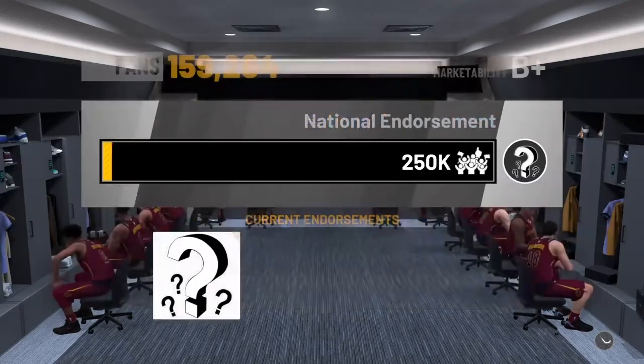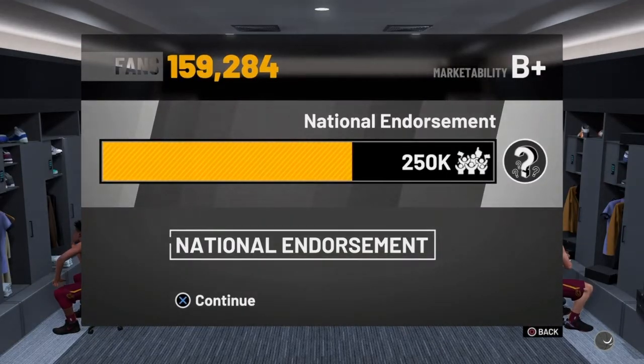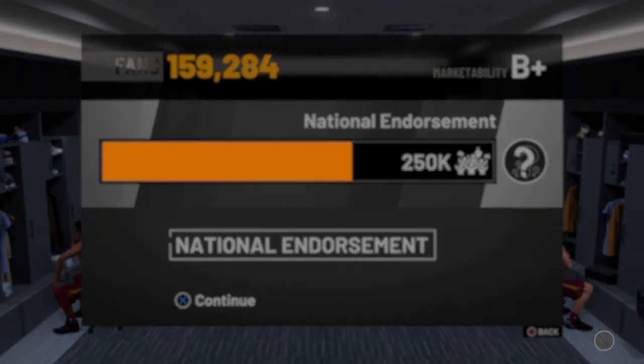Now all you want to do is go to the park with the national endorsement. Make sure to check at the top what type of fans you have — make sure it's like 150-something thousand just to make sure that you have enough. If you haven't, you might need to create a new player, but with this glitch I highly doubt that. Now all you want to do is literally sign with Foot Locker. A lot of people say it tries to make you sign with Gatorade, but before you click X, just make sure that both the arrow and the yellow part is on Foot Locker so you do not get anything confused and mess up this glitch.